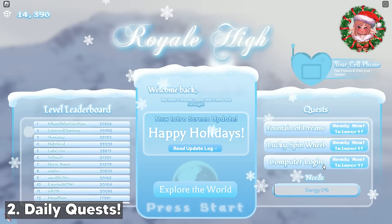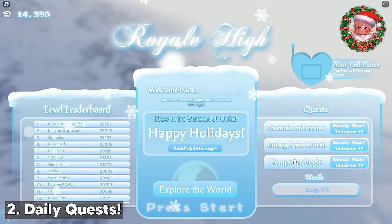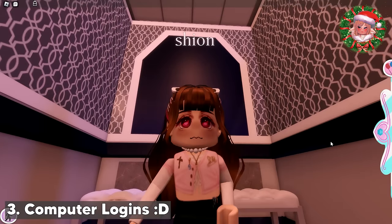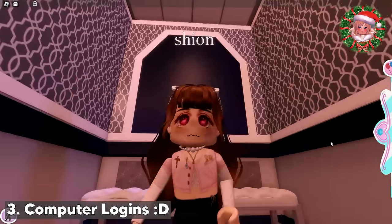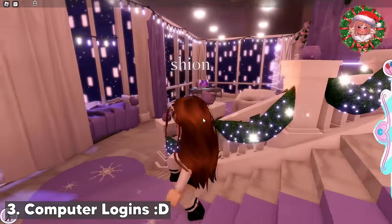It's the computer login, the spin wheel, and the fountain. I usually do computer login first, so let's do that. I'll be doing these quests on my ALD account. We're at my apartment now. Go to the computer to do the login.